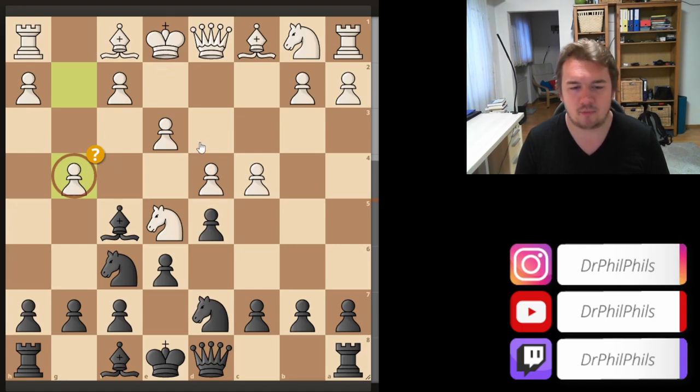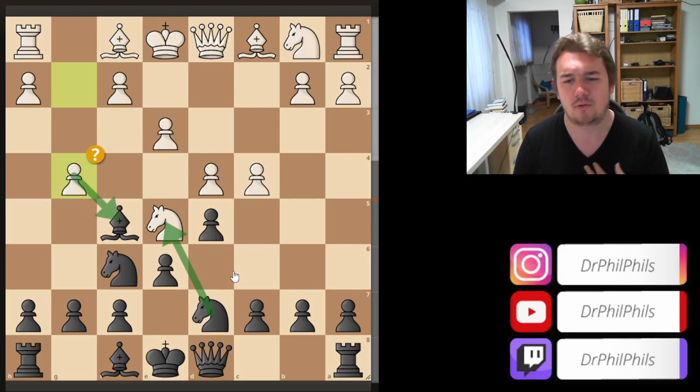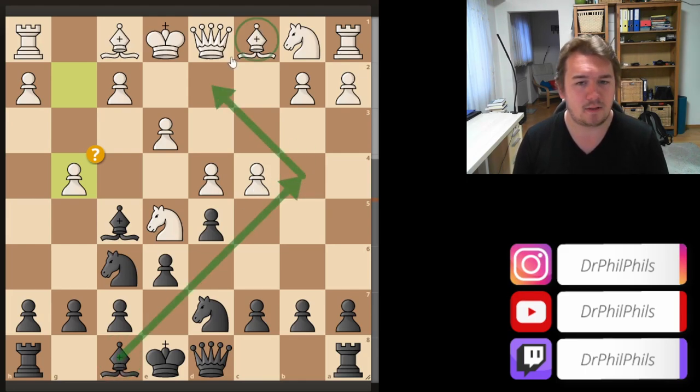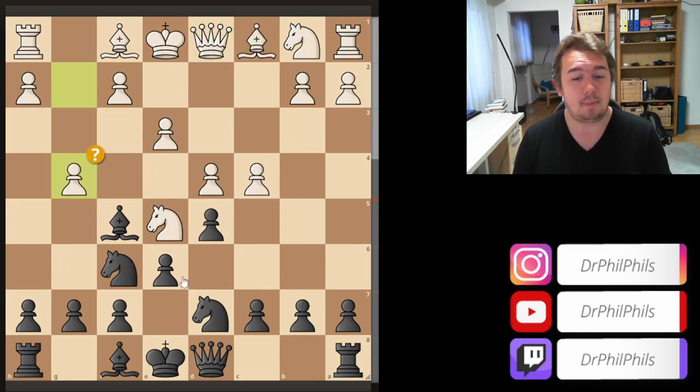I can't capture it immediately. I thought: I can eliminate one of the attackers at some point, but then he captures here — this would also be possible, by the way, knight takes e5. So I was thinking: one defender can be eliminated. How can I distract or capture — probably distract — the queen? And then I realized quickly that I could play bishop b4. If the bishop blocks the check and the queen takes, the queen doesn't defend the pawn anymore. But if you play it immediately, then you can block with the bishop, and if I take, the knight can recapture.